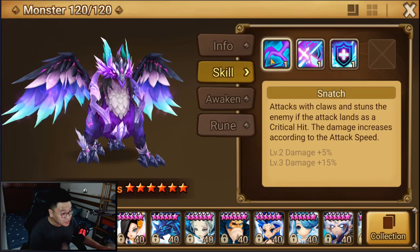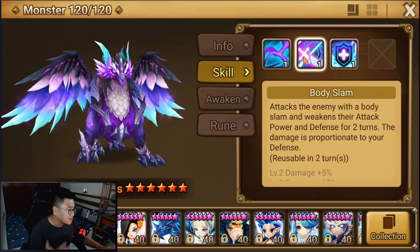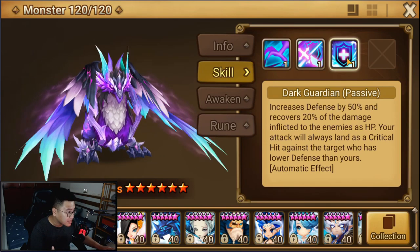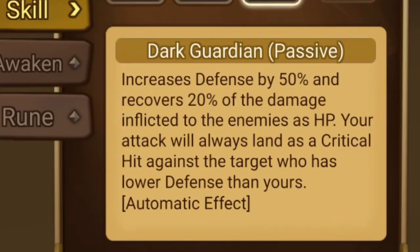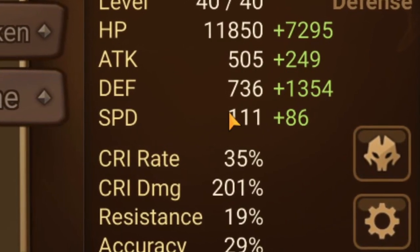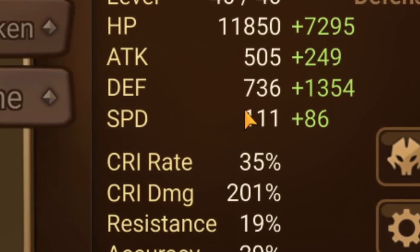The default attack scales with Speed, the second skill scales with Defense. His passive gives him more Defense and also Vampire Effect. Your attack will always land as a critical hit against targets that have lower Defense than yours. That's why he has no crit rate — I actually got some crit rate on him, which is kind of unnecessary.